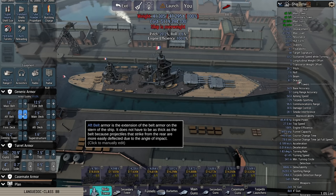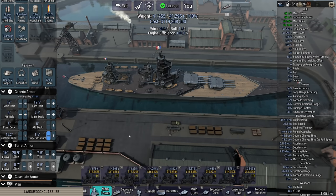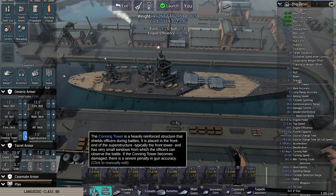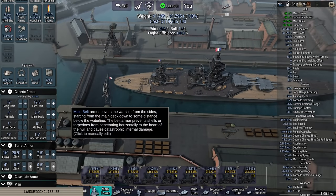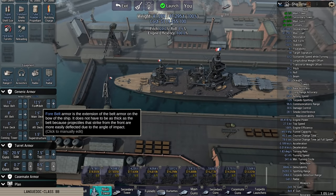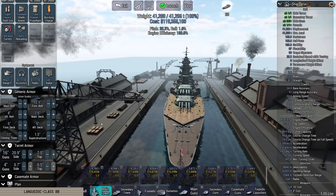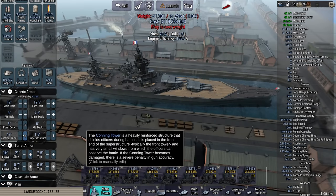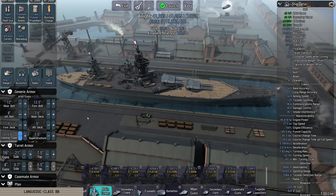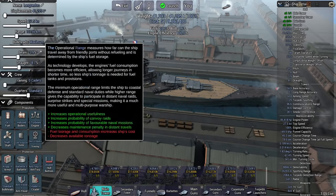I like rounded numbers. Just fine-tuning the rest of the displacement — 17 inches. 12-inch main belt, 12.5-inch fore belt, plus 112%, so we're looking at about 25 inches of fore belt. This thing is going to be very hard to pen. 20.9 inches of turret armor — that should keep these things alive, because that's effectively doubled. I just got to get there fast, at 27.5 knots.